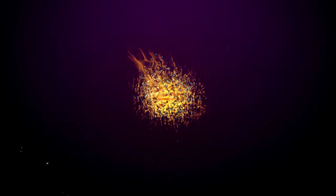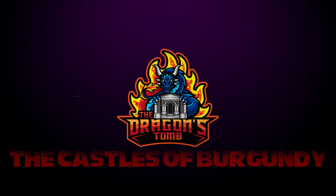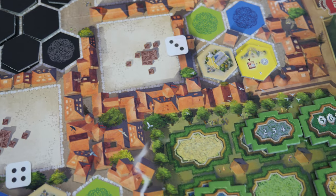Hi, I'm Jeff Kornberg, and on this episode of The Dragon's Tomb, I'm going to be teaching you how to play The Castles of Burgundy. In The Castles of Burgundy, the King of Switzerland is sick of how dull his castle looks and has decided to update it with big, bright colors for some reason. Players take on the role of interior designers who have been tasked with retiling the castle bathrooms.